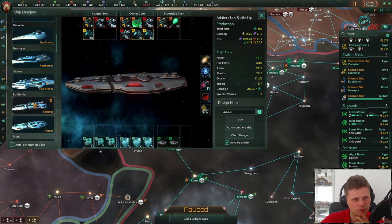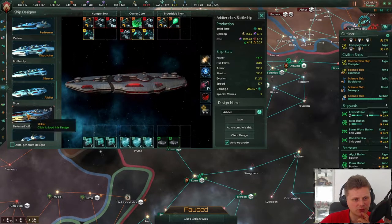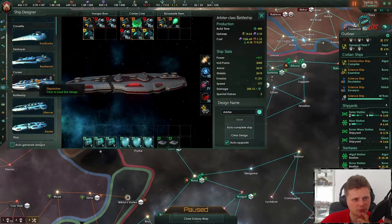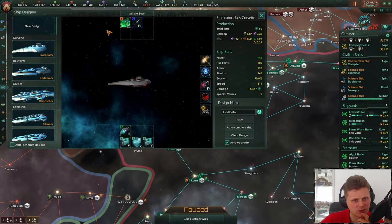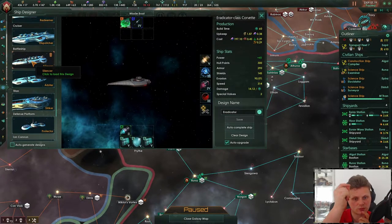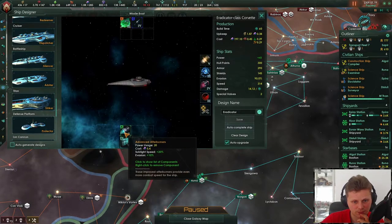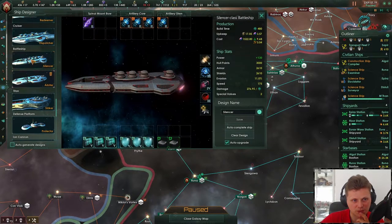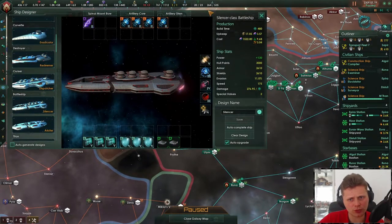We'll have two — that's more than enough. We don't need another one. This will be on Fleet of Titan and the battleships. Nice to have the corvettes, but eventually they're just gone. Invasion is at 90. We're going to get rid of the destroyers and the cruisers.